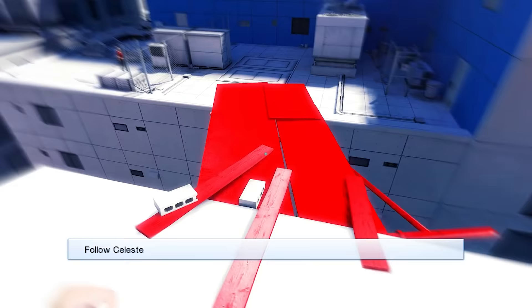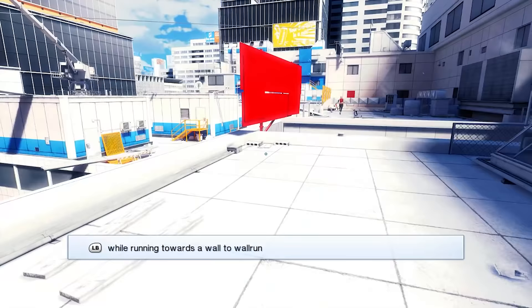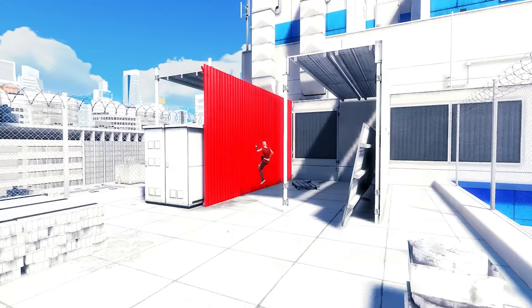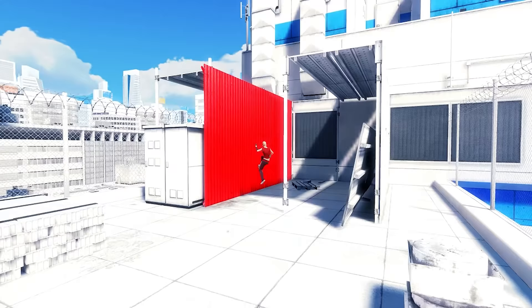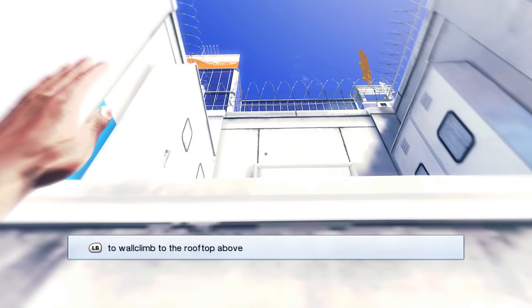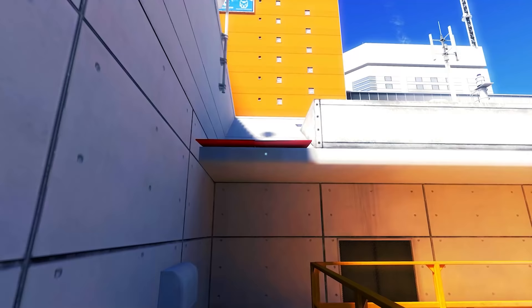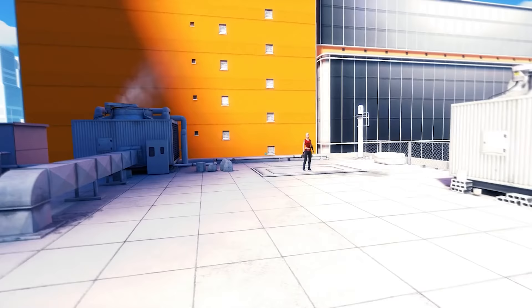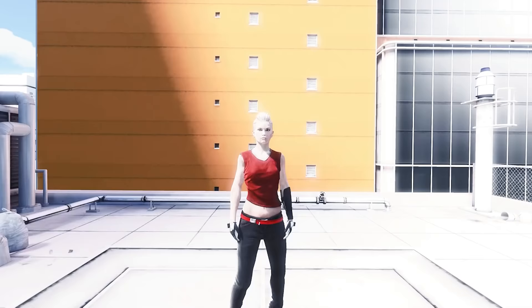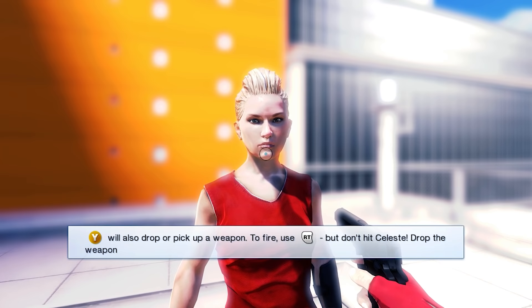Each exercise gets progressively harder, from jumping over a fence, to wall running, to jumping onto a wall, turning on the spot, and then leaping off to grab another ledge. However, while these exercises require some level of precision and timing, there is one part of the tutorial that is pretty simple. In the combat training section, once you disarm Celeste of the handgun she's holding, the game tells you how to fire a weapon, with the specific and very clear instruction: but don't hit Celeste.